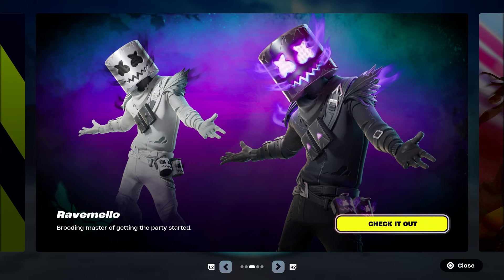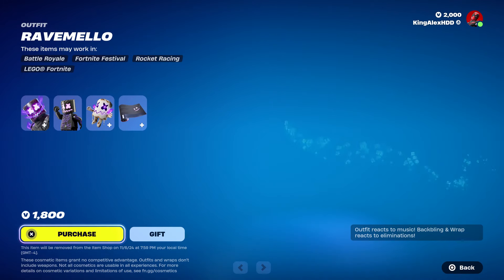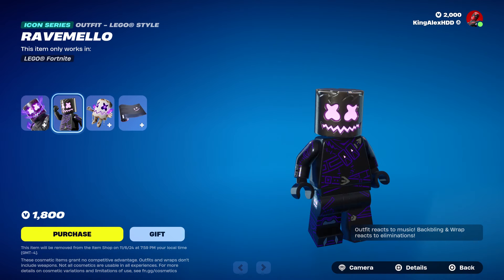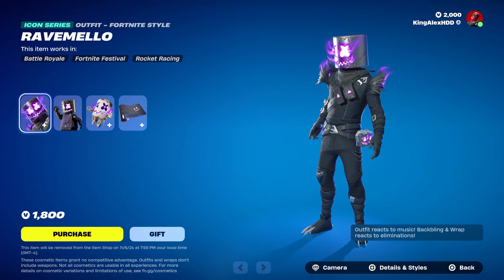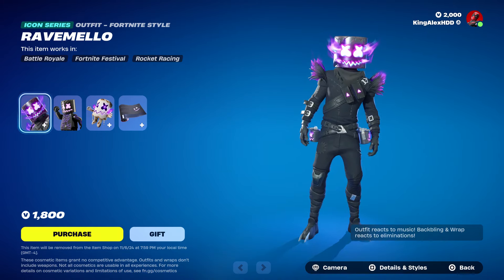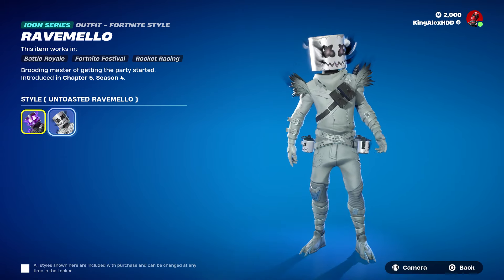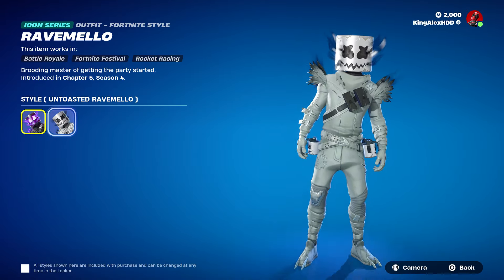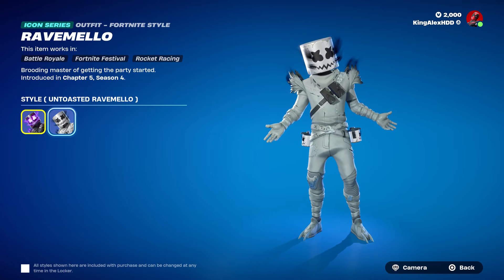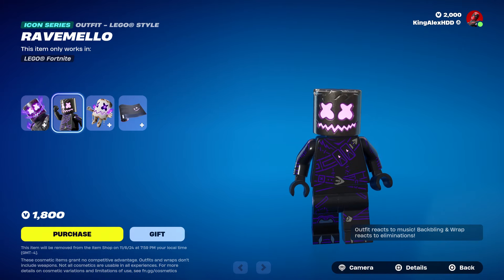This skin right here — Marshmallow — basically has a new style. For anybody that wants him, follow the steps. Let me just show you how he looks, which is pretty cool. I'm not gonna lie, this skin looks really nice, they did a great job with it. It also has a second style, which is pretty awesome — a really iconic skin. We also have the LEGO style, kind of like that.